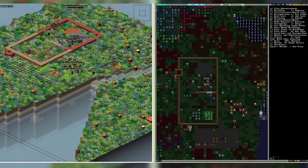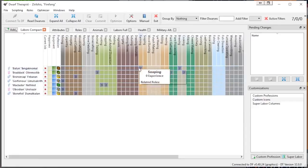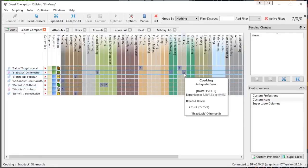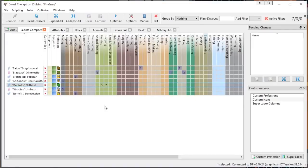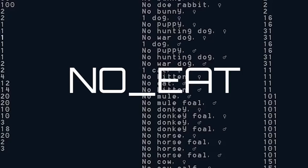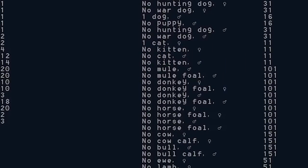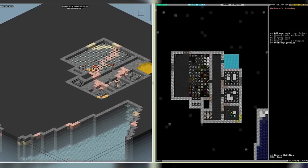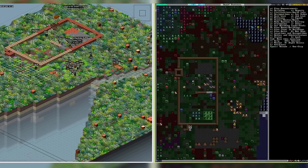The player generates worlds with continents, oceans, and histories, and chooses a fortress where they'll combat outside threats like goblin invasions. Since the game is text-based, there are plenty of cheats to use to make it more enjoyable. In order to change the game, you would need to do a raw edit by opening creature_standard.txt, where you would locate the Dwarven stats. You would delete the stats to replace them with a new set like NO_EAT, NO_SLEEP, or NO_DRINK — making sure that everything is capitalized. This would mean that your dwarves were independent and you would never have to care for them again — a useful cheat for a game that has no objective other than having fun.